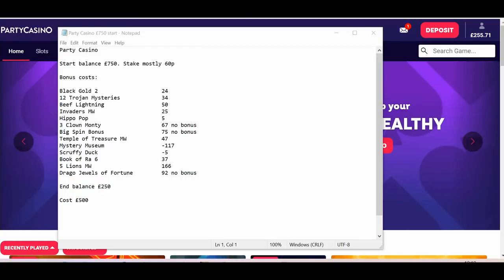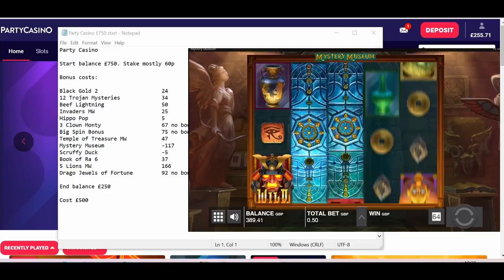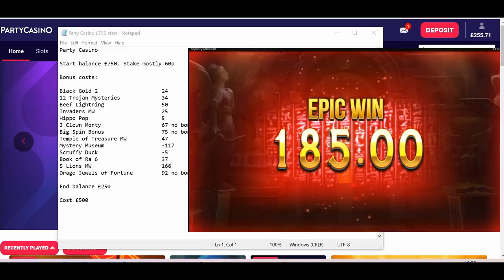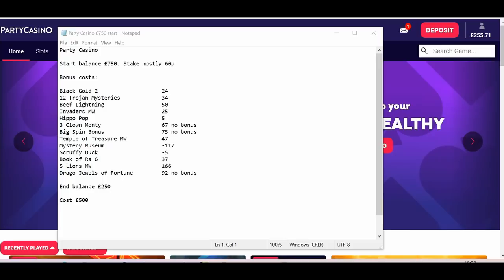I've got 10 bonuses in total here from an initial start balance of £750, closing balance £250, so a cost of £500. The major culprit was Five Lions Megaways. But we had a really good win on Mystery Museum — a brilliant in-play win. Four wild scatters plus a wild on the first reel hitting a top symbol gave £185. That was absolutely marvellous. Hopefully we can capitalise fully on that bit of good fortune and get close to the outlay back.